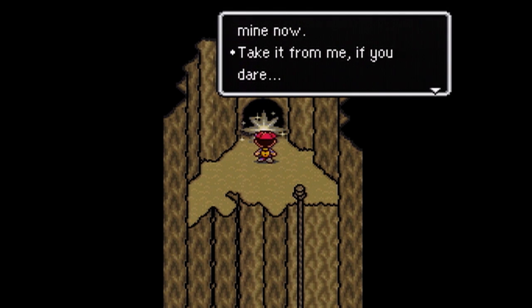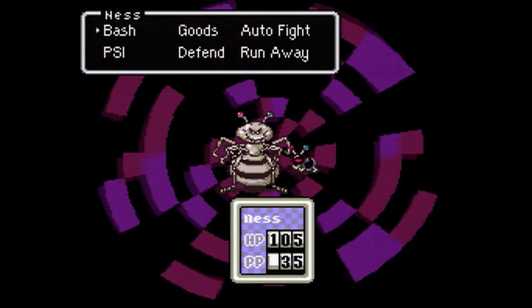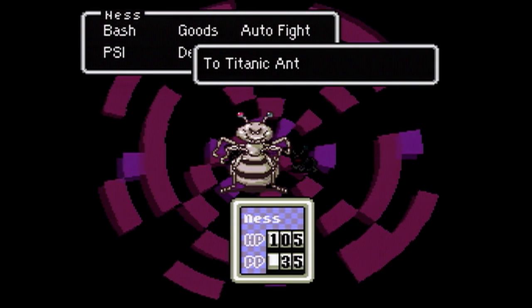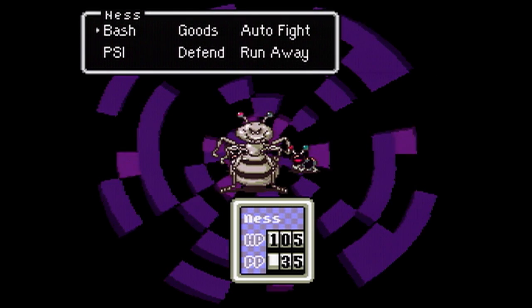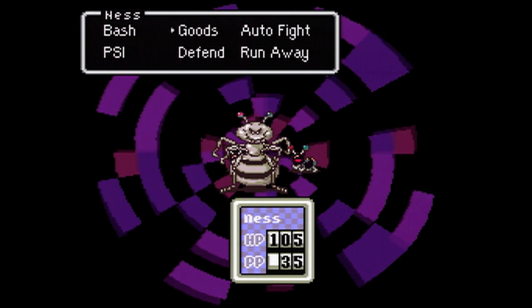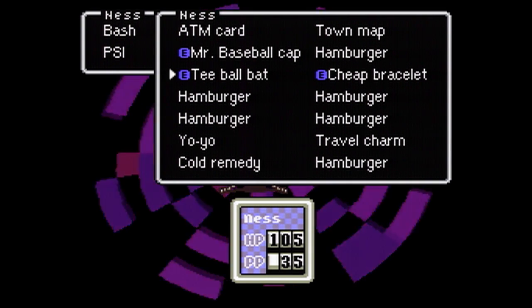So we have to take it from him if we dare. Well, we do, so let's get to it. This is our first sanctuary boss, the Titanic Ant. It might be easy to miss the two black Antoids in the back row here. So a couple things with this guy — we're going to bring along the yo-yo for this, because he has the ability to generate a physical shield which will block damage from our T-ball bat.